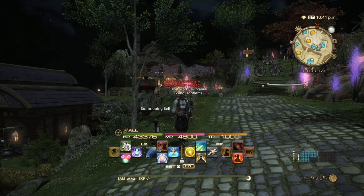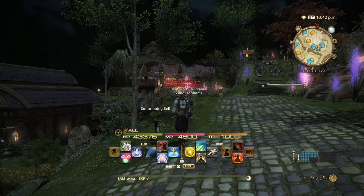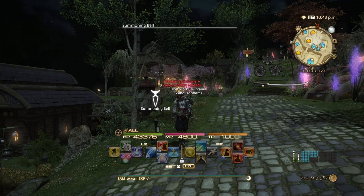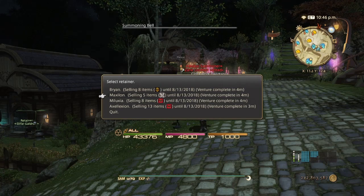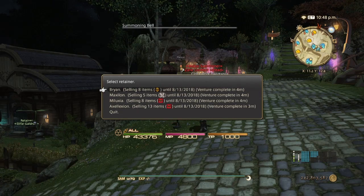I use my retainers to help manage my inventory and bag space. I have four retainers — you're given two free ones when you unlock them, and then the others you have to buy off the market board. Each retainer has its own category of items I put into it for easy access, so you don't have to fumble around your inventory finding what you want.